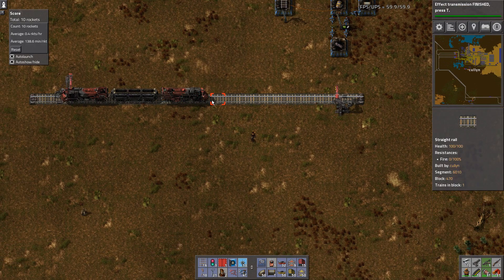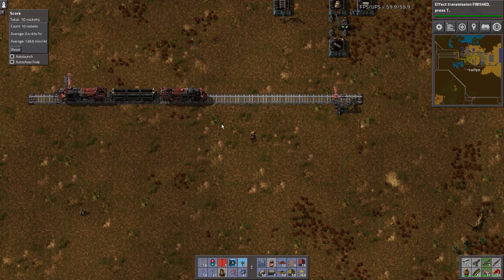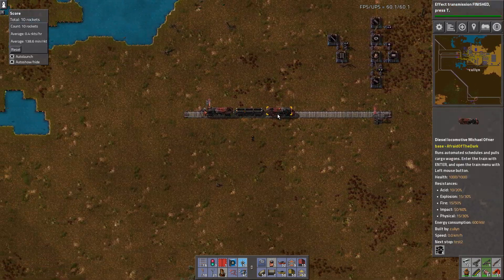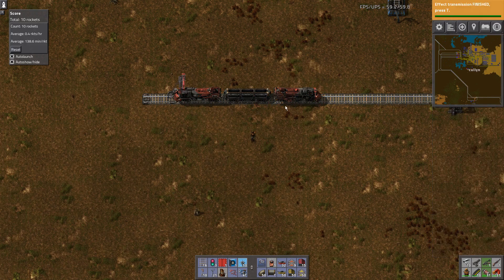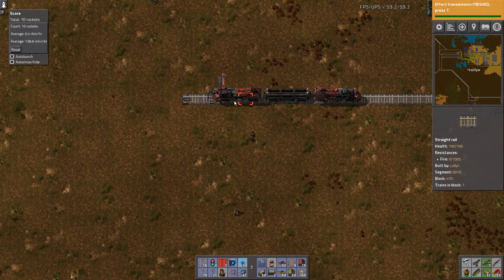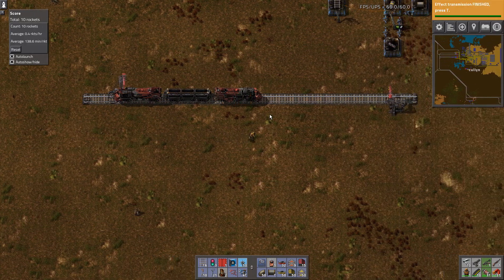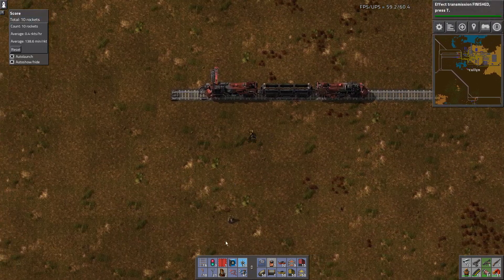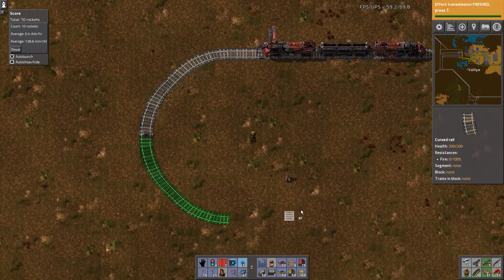Once it reaches 30 seconds it'll turn around and go back — it won't literally turn around, it'll just use the other engine. But that's not as good in my mind as a loop, because the overhead of double-headed trains is that they run slower. Bigger stations are never the option, so I'd much rather run a loop.